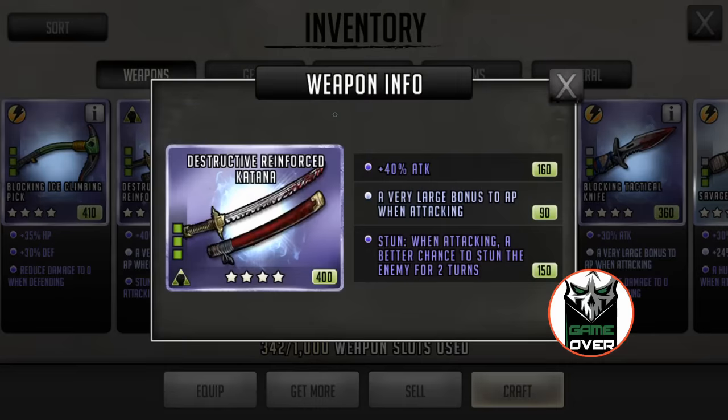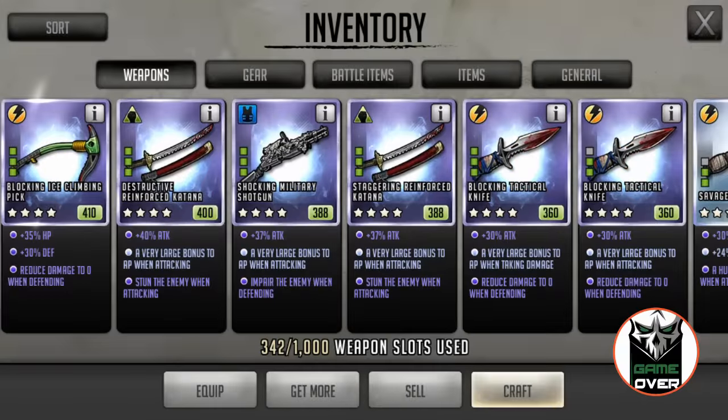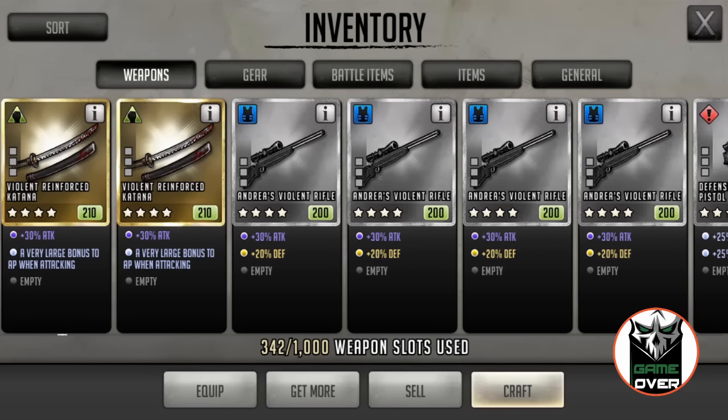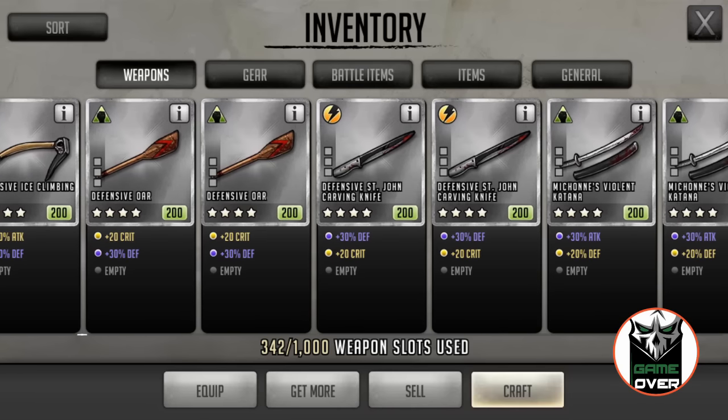Alright, I'll show you first the finished product. The finished product should look like this. If you chose to make it on a reinforced katana, which I did, because initially the reinforced katana starts out with 30 attack and a very large bonus TP. That very large bonus TP is important because a lot of green toons tend to have that 56 AR.